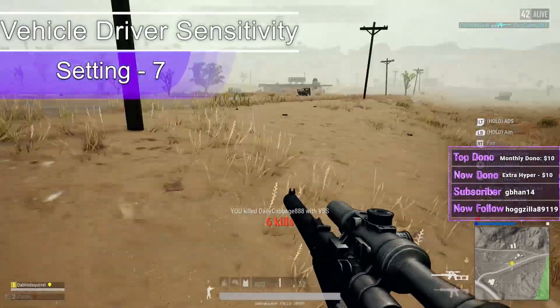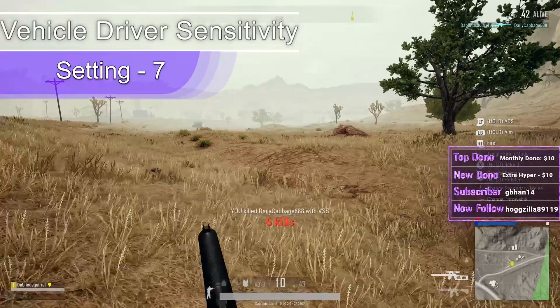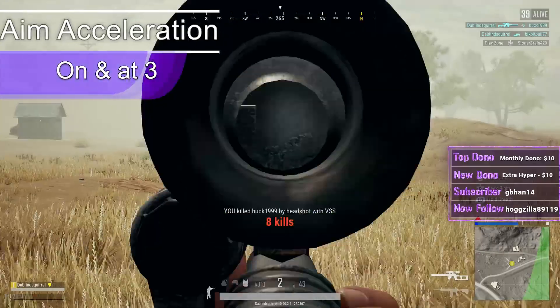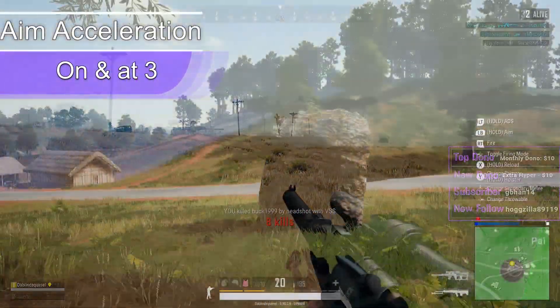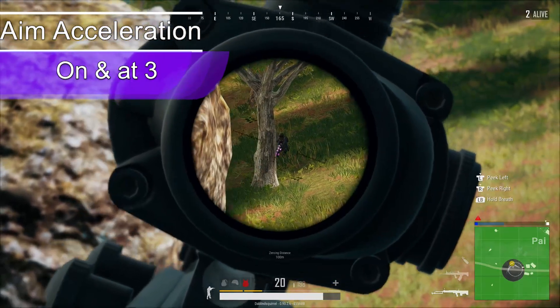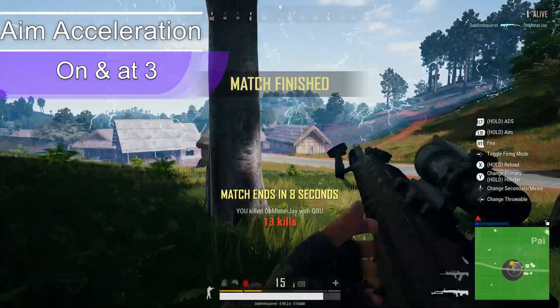I keep my vehicle driver sensitivity at 7 and really never have any problems with it unless I hit one of PUBG's invisible walls. Aim acceleration is kept on and at 3. I like this on so I can lock onto my targets faster. It does take some time to get used to, but I prefer it over not having it.